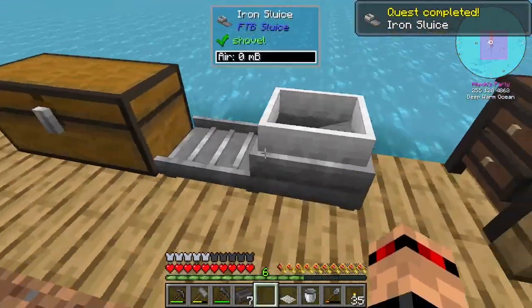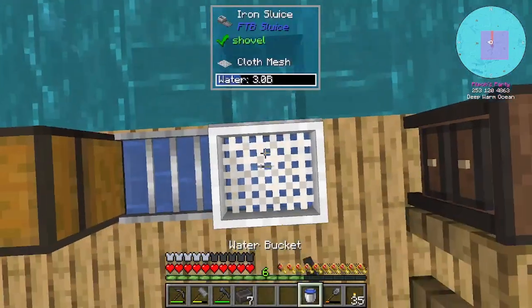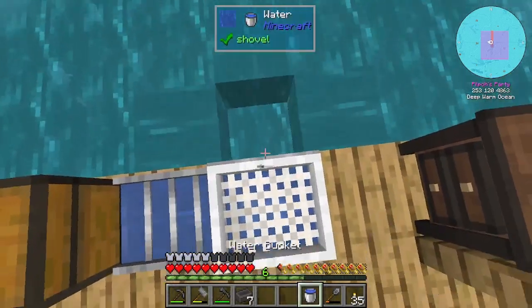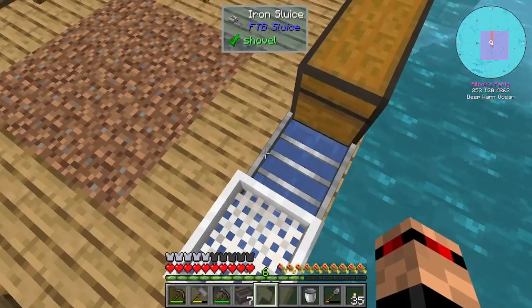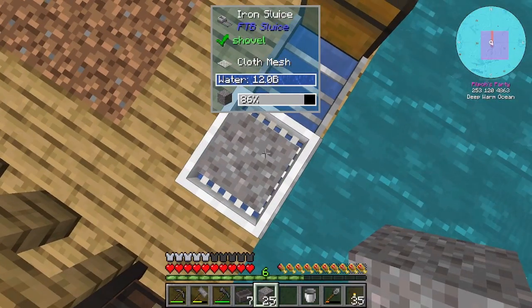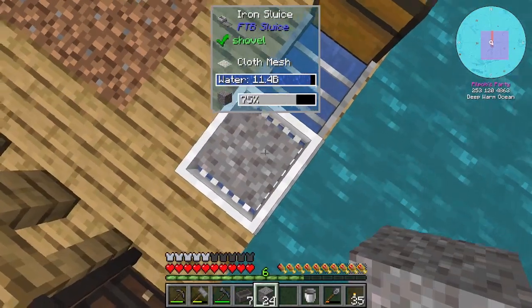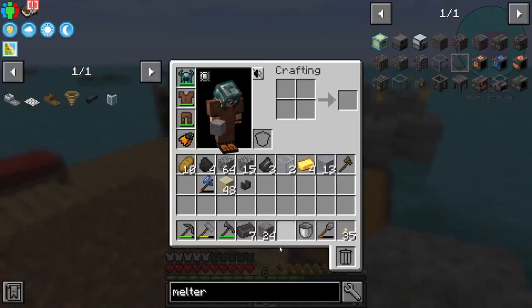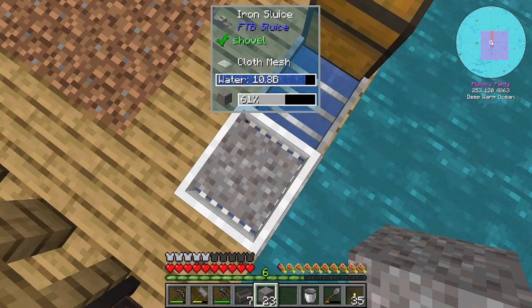We can do it something like this. There we go. So, is it this way around? Yeah. What this does — let's just automate it slightly. Let me just fill this up. What I mean by automate is once we get a hopper, we can put a hopper on this and fill it with gravel and its contents will go straight into here. So we just keep sifting. It also uses less water — that's cool to know.